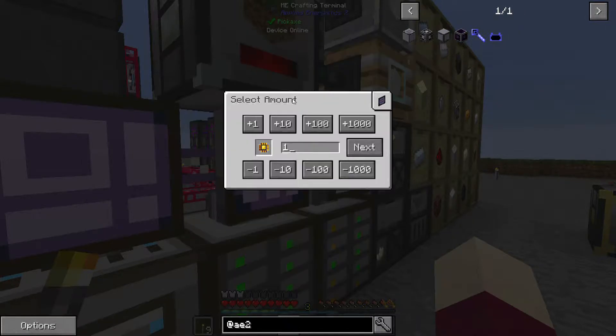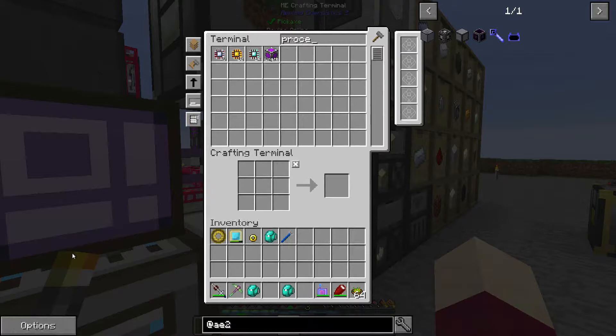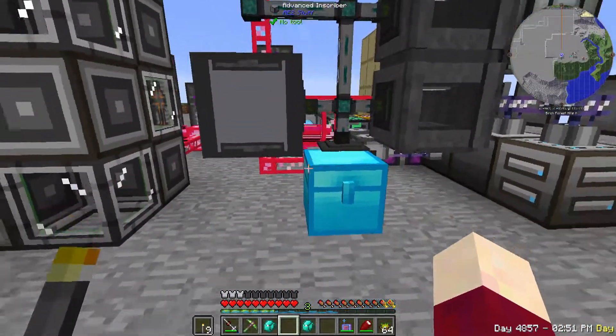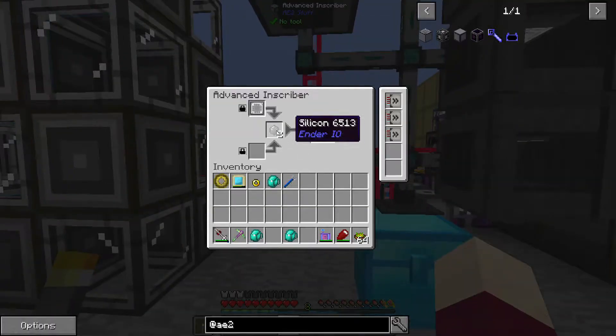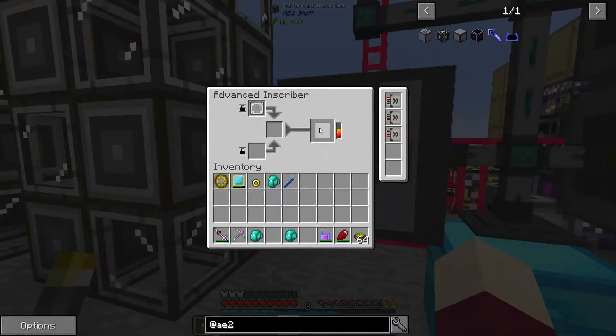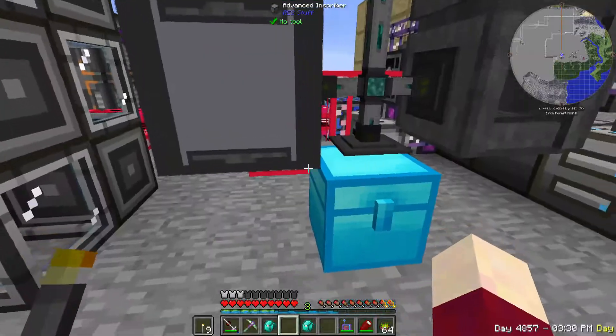Let's go ahead and make a whole bunch of processors - let's make 32 logic processors. This is going to require some gold to be processed, so it's really going to cause the machinery to roar to life. We're processing our gold over here, and in just a little bit we should see the stuff going in. Multiple items of silicon can go in now.